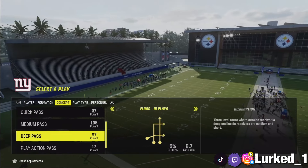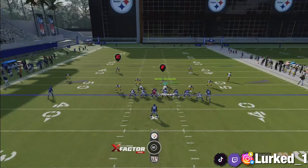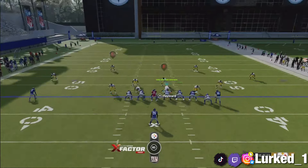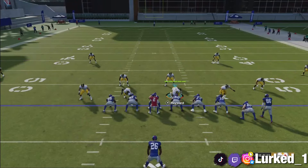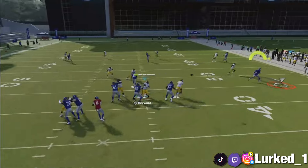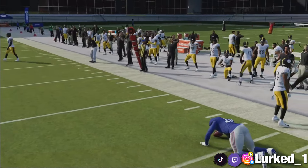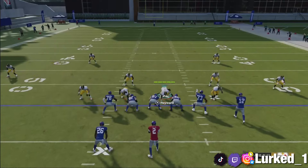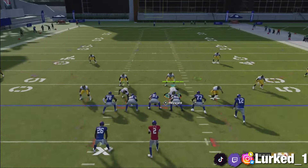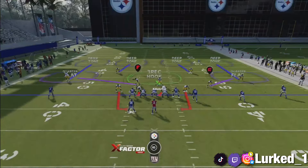We are just gonna be working this against random deep passes. The first thing you actually want to do with this play is baseline it - you don't even have to user anybody. What I typically do is just quarterback contain. You want to have your safeties right here in these spots.